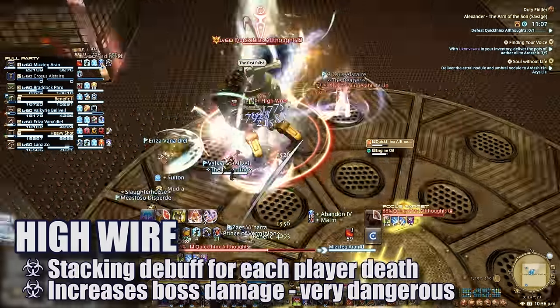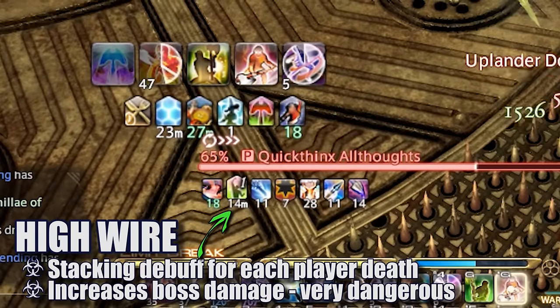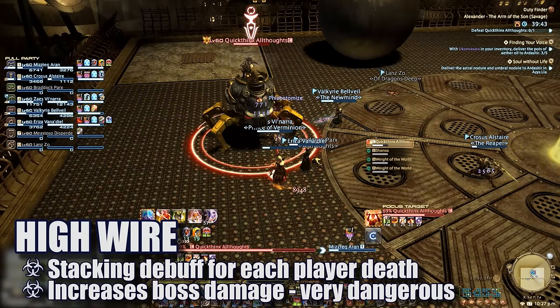Throughout the encounter, if a player dies for any reason, the boss will be buffed with High Wire, increasing his outgoing damage. Even one stack makes the damage from Sizzle Sparks and beams in the later phase almost impossible to deal with, so you'll want to minimize any mistakes early in your progression.